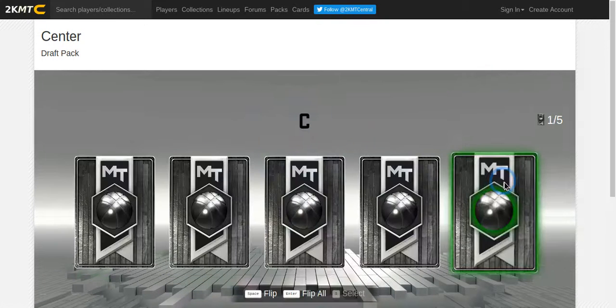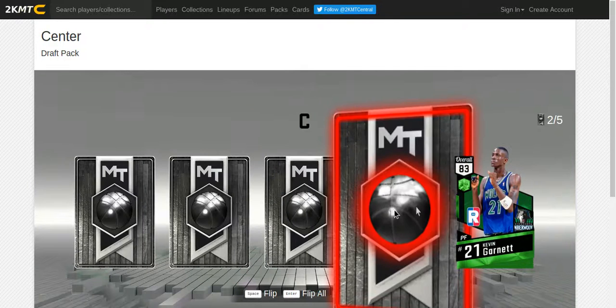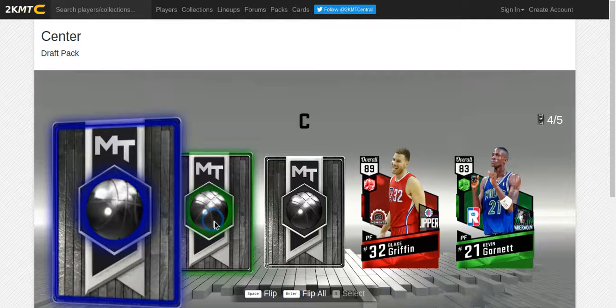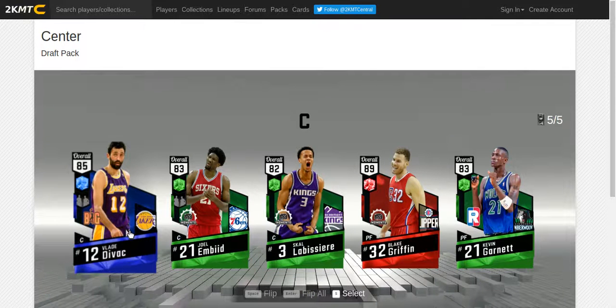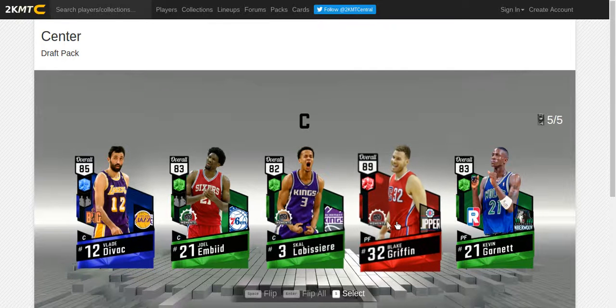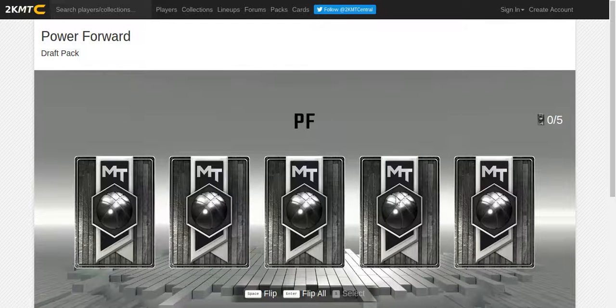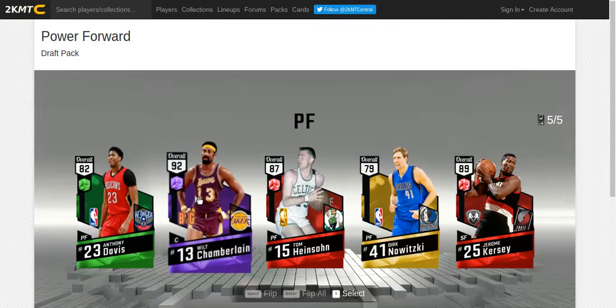Emerald, let's go - ruby! Blake Griffin. We're gonna get Blake. Blade Divac - he's the worst general manager, look him up if you don't know. Blake Griffin, not bad. We got a center in this pack - amethyst! Let's go, we got a center.